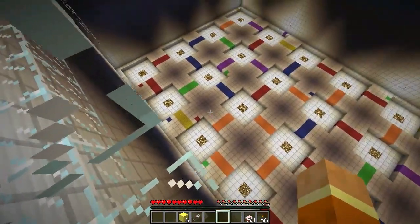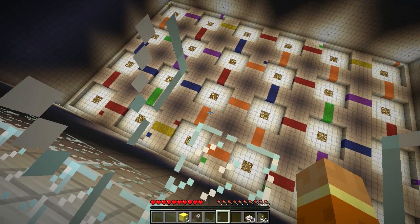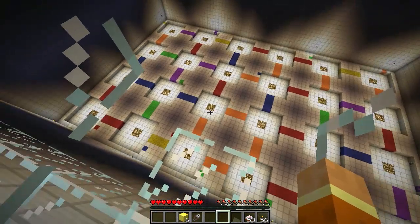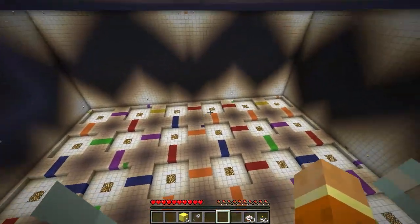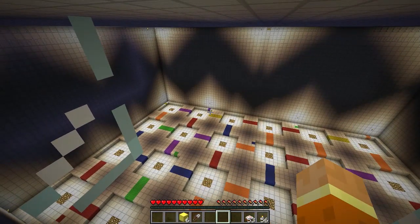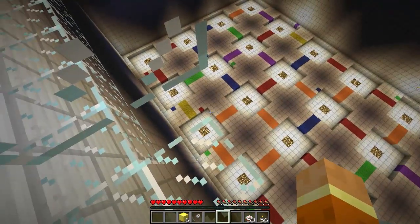The only problem is I need to press this red button to have them down. Let's try to think about this logically. Maybe we can save a gold block still. So we need to have these two down. They have to be down. The only option for that is to press the purple button there. The only problem is that will put that up. So I can't use that purple button to open these. I have to press this one to have them down.